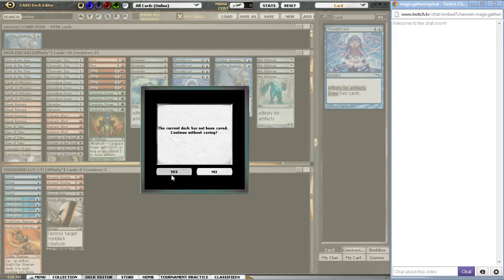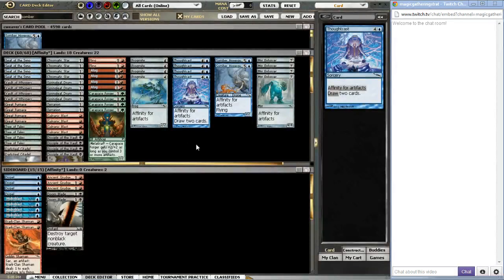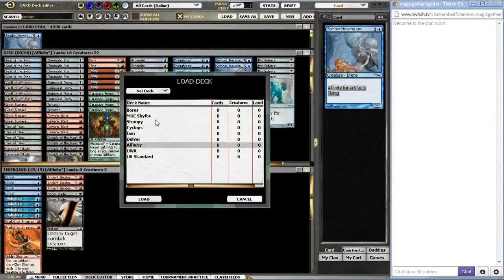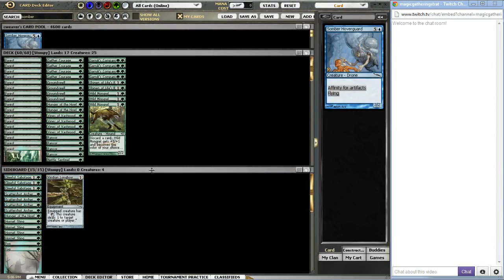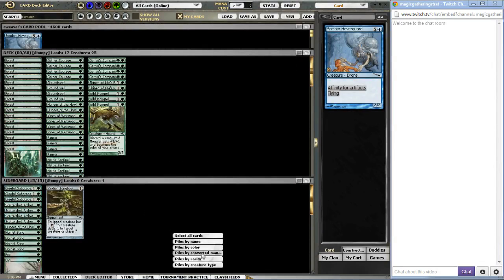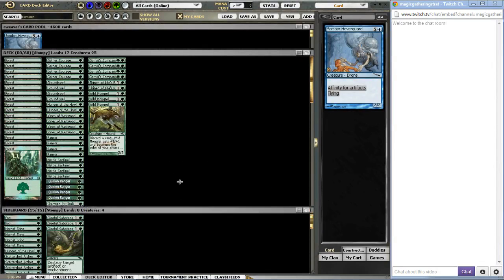The next deck I wanted to talk about is the deck I actually got into Pauper with — it's a deck I've revisited a few times since then. It's Stompy. Stompy received a little bit of controversy here recently, because myself and a couple other people like Jay Siri have moved away from using Silhana Ledgewalker.